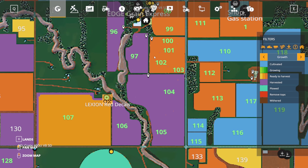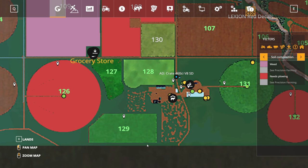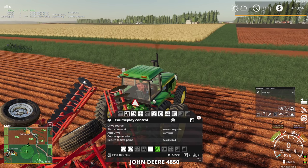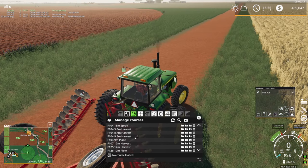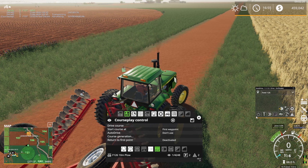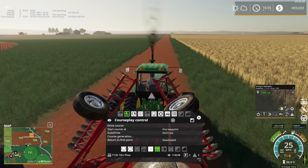Field 126 should be ready to plant, but wait — we had corn in that field, so we need to plow it first. Let's get the plow going over there. I do have a 'field 126 10 meter plow' course already saved. I'll turn on courseplay mode, turn on the power, and once AutoDrive reaches it, it'll start plowing. We won't actually be planting this episode — need to plow first and harvest 107.